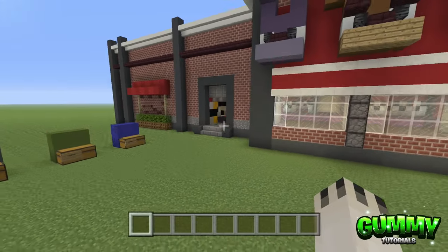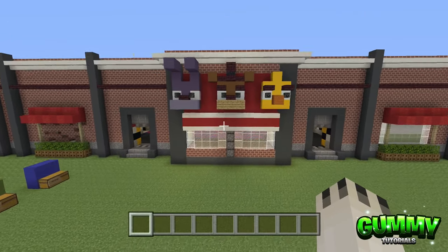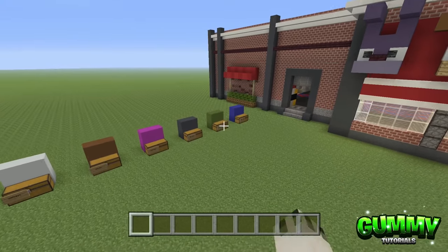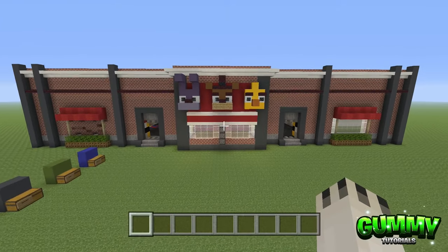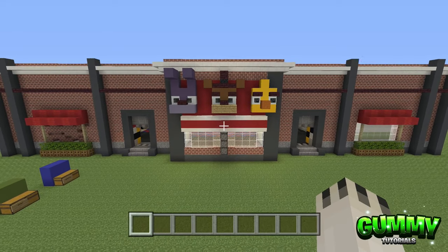The way I've done this video — because it would otherwise be a logistical nightmare — is I've split all the different rooms into their own categories. I'm going to go room to room, and each room will have its own inventory checklist of blocks you'll need, done on a room-by-room basis.